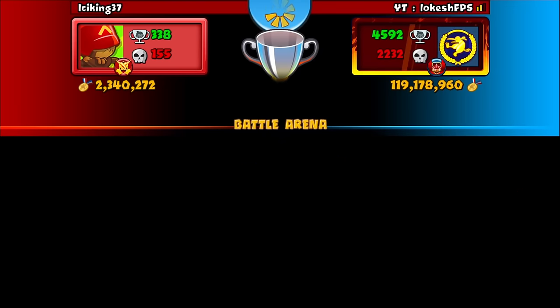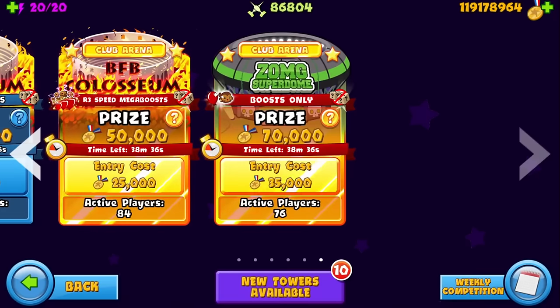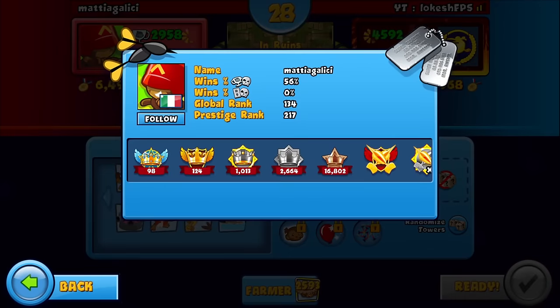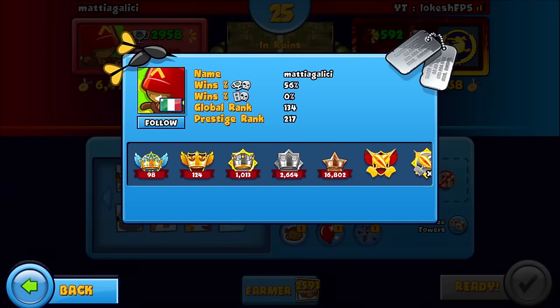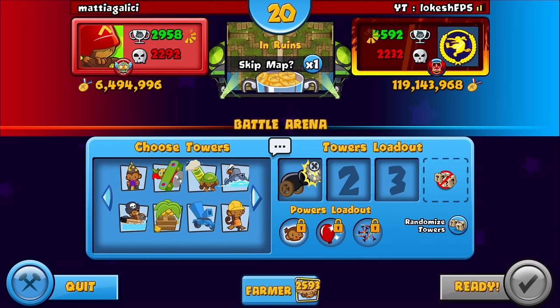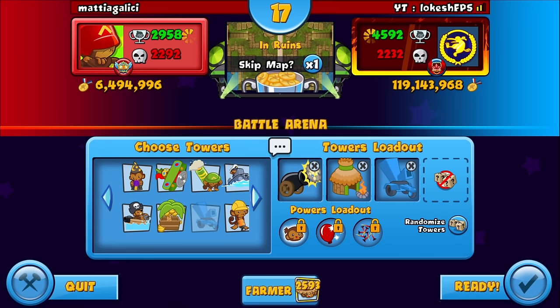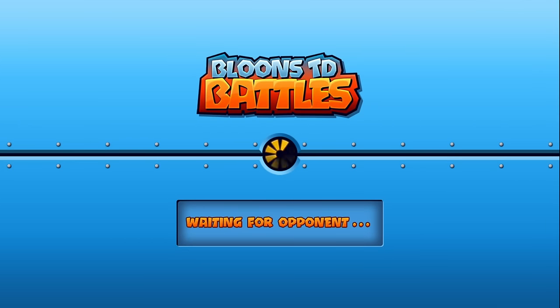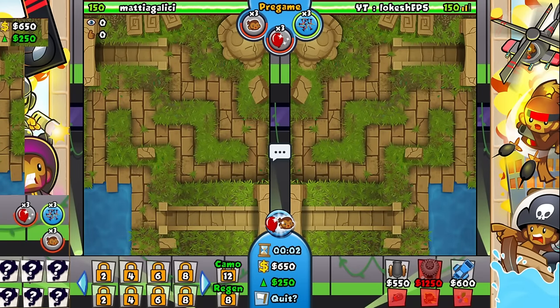That's how you defend all-out, boys. Now I just want to go late game — I think I've demonstrated every single thing about how you want to play this strat. I just want to showcase the late game potential. Hopefully we find someone who doesn't just randomly all-out. We have Matia Galisi — I've played this guy a couple of times before. Ruins — perfect map for this, because you can't even farm on this map. This might actually be one of the meta strats on this map.